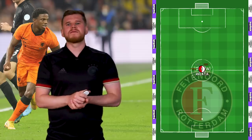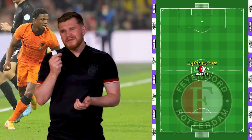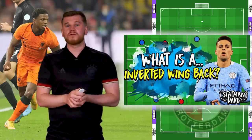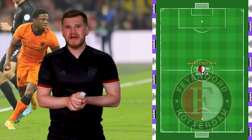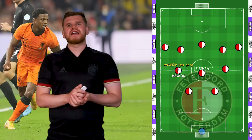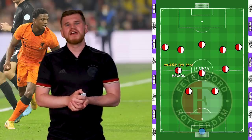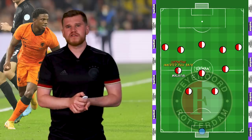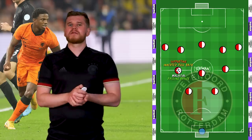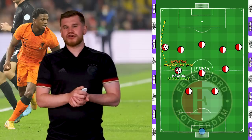His impressive skill set sees him operate as an inverted fullback — different from an inverted wingback, which has a slightly less attacking focus. Often he takes up very central positions, notably in the midfield area. For Feyenoord, this has worked superbly. Malacia's tactical intelligence allows him to provide balance to his team's shape. He operates from deeper positions where he can influence play with his passing range, but still makes overlaps when needed like a traditional fullback.